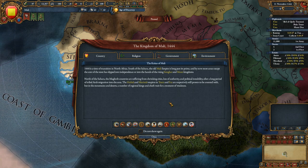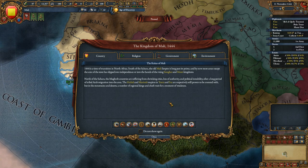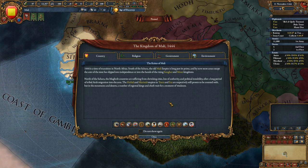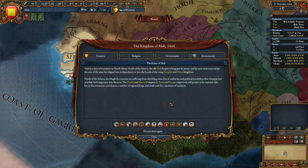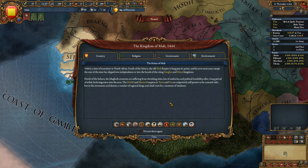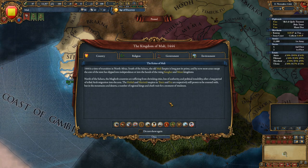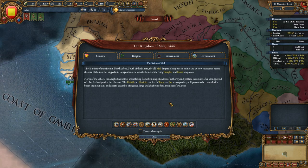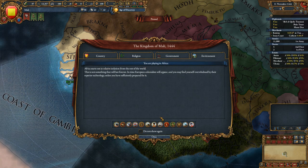The Kingdom of Mali, 1444. The Kietas of Mali - 1444 is a time of transition in North Africa. South of the Sahara, the old Mali Empire is long past its prime. Most areas except the core of the state has slipped into independence or into the hands of the rising Songhai and Mose kingdoms. North of the Sahara, the Maghreb countries are suffering from shrinking cities, loss of authority, and political instability after a long period of tribal Arab migration. The Hasvid and Marinid empires in Tunis and Fez are still powers to be counted with, but in the mountains and deserts, regional kings and chiefs wait for a moment of weakness.